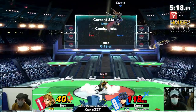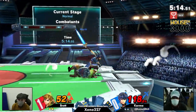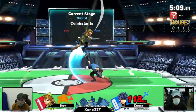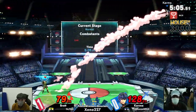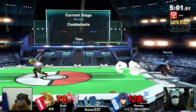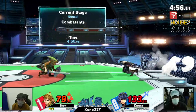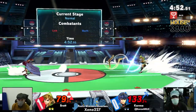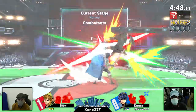Nice retreating aerial. Karma is spacing his moves at the center of the stage, getting that tipper fair on Brett's shield — Brett really couldn't do anything about that. As I said before, he's establishing better control of center stage. Karma's catching on — definitely. That means Brett has to change his approach, because right now they haven't been on top of each other like in the previous game where Brett was winning most of those interactions. It's good that Karma is making this more of a spacing battle.